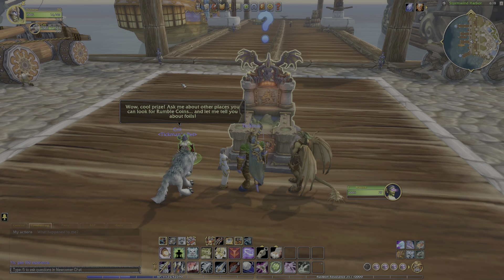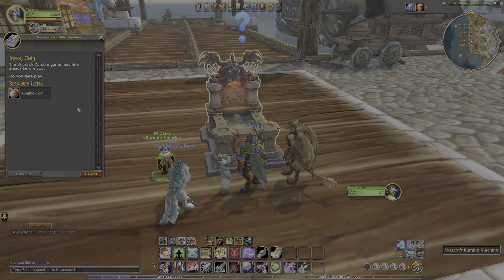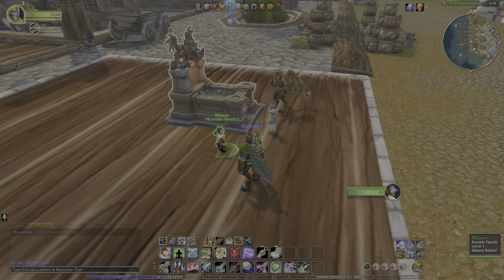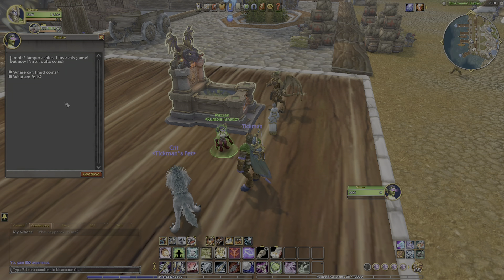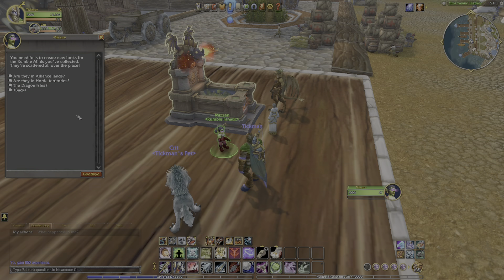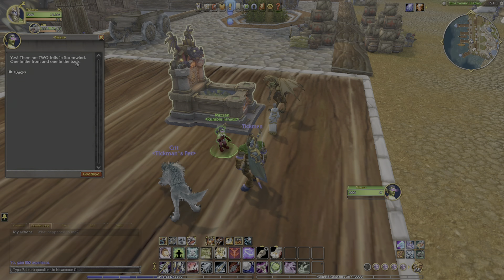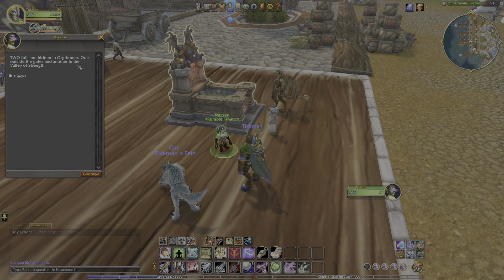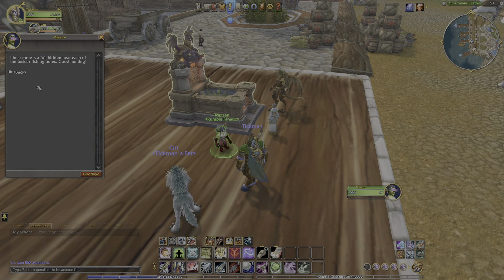That tells me about other places to look for more coins. I'm going to tell you about the foils. I don't have any more coins, so she needs to tell me about the foils because I did find one. You need foils to create new looks for the Rumble Minis you've collected — they're scattered all over the place. Are they in Alliance lands? Yes, there are two foils in Stormwind: one in the front, one in the back. In Horde territories, two foils are hidden in Orgrimmar: one outside the gates, another in the Valley of Strength. On the Dragon Isles, I hear there are foils hidden near each of the Ters fishing holes. Good hunting.